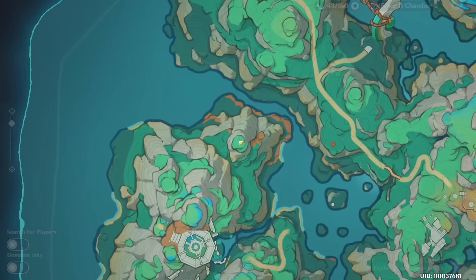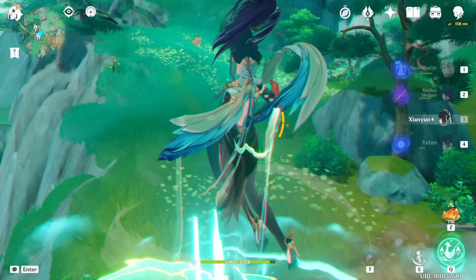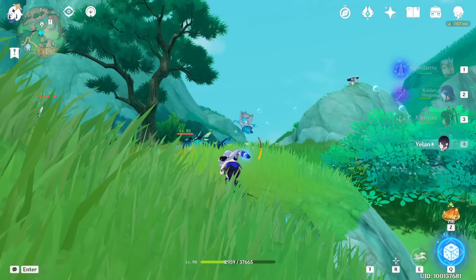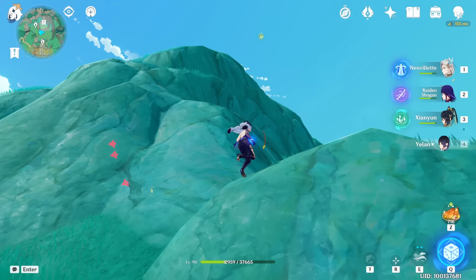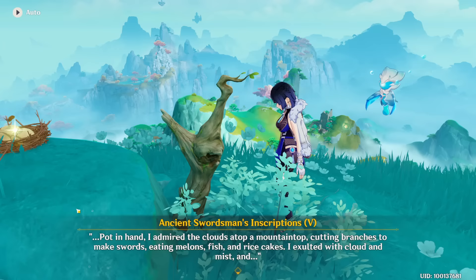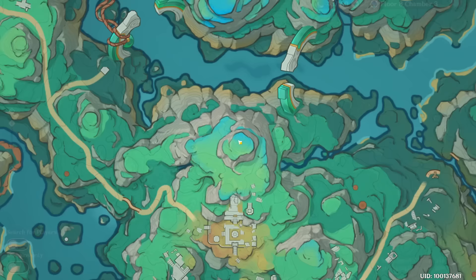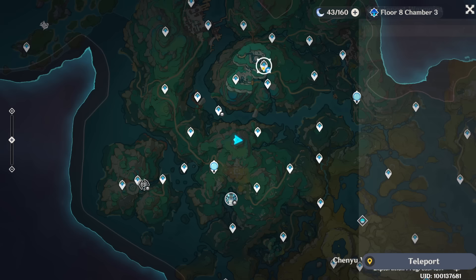Now let's go to the fifth one, which is at the top of this mountain. Teleport to the Statue of the Seven and head to the top. After you reach here, you will see a glowing point in the sky — you can use that to get up. The fifth inscription is here, close to a bird. A Luxurious Chest will spawn, and we also got the achievement. Remember: if you only want the chests you don't need to complete the Hidden Hero world quest, but if you want the achievement — which requires reading all five inscriptions — you have to complete it, since the first inscription is located at the end of that quest.